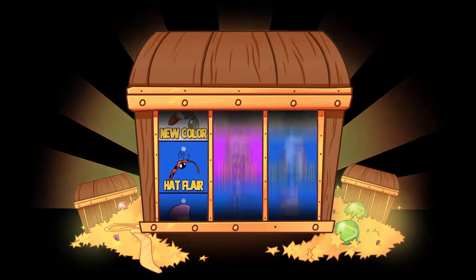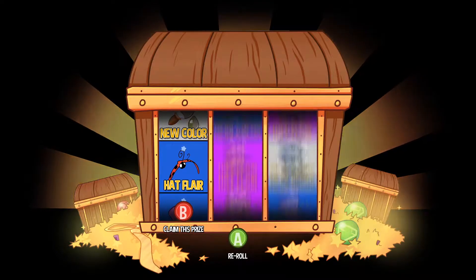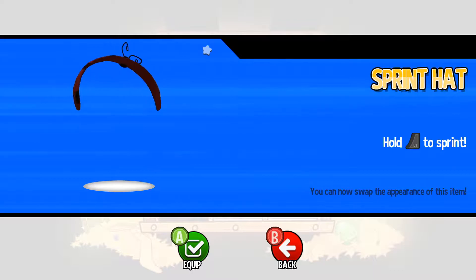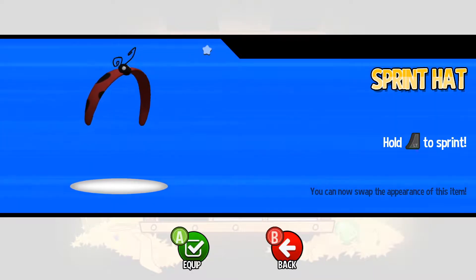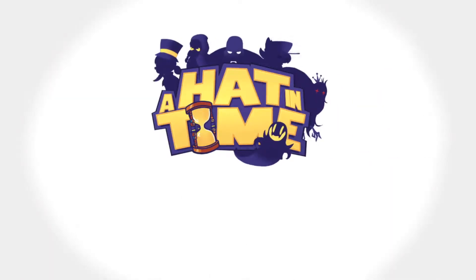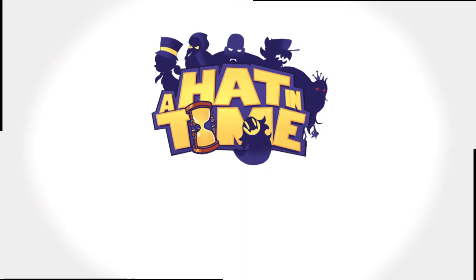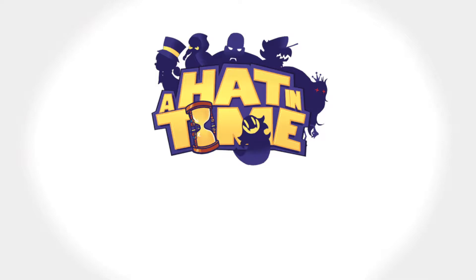Hello, I got a slot machine — new hat player. I kind of like that. What is that? Hold LC to sprint — oh, this will change the appearance of the sprint hat. I don't like that; it's like a ladybug headband. I kind of like my little speedy McGee flash head thing.